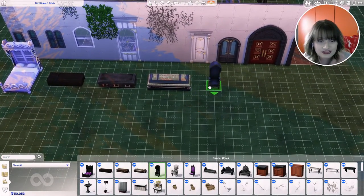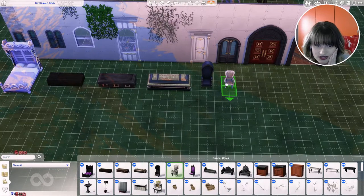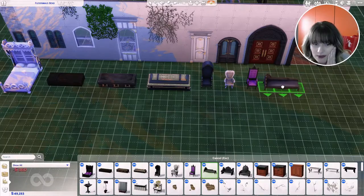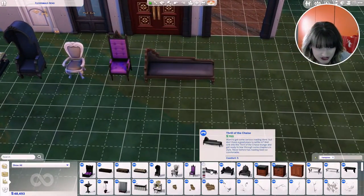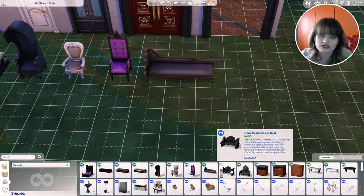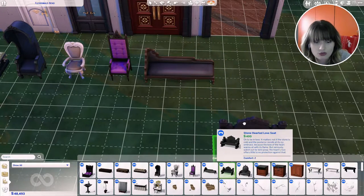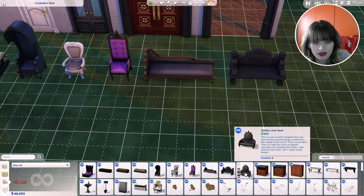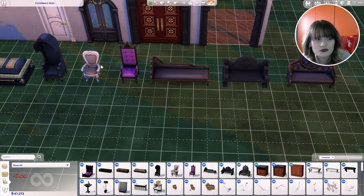Now we have these chairs that I personally really like. Then we got the Gothic Dining Chair. Then we have this chair called Thrill of the Chase — I'm not a big fan of it but you can use it in vampire houses and it will look good. Then we got the Stone Hearted Love Seat, and we have the Gothic Love Seat that I personally like — it goes well with these chairs.